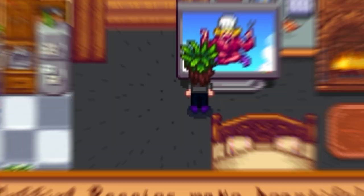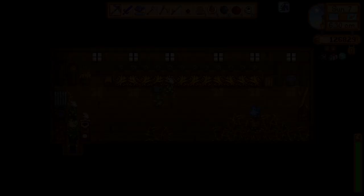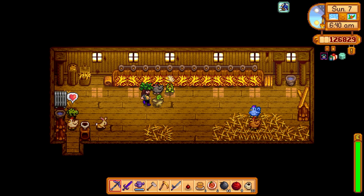We learned how to make a poppy seed muffin. We got something in the mail — dear Grant, tomorrow everyone is gathered in front of Marnie's house for the Festival of Ice. And we got an emerald. So we're going to get all the chores done and then head over to the mines to get some good stuff.